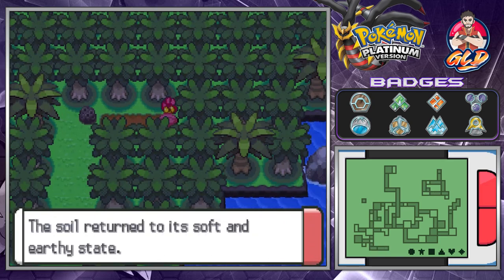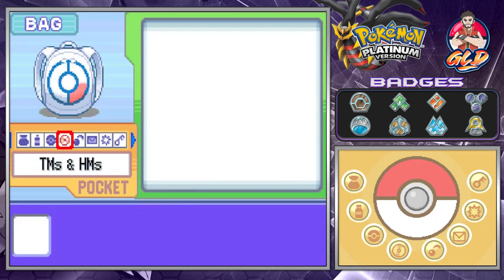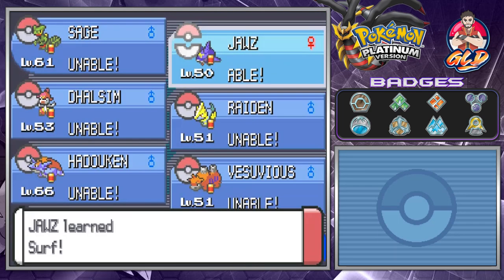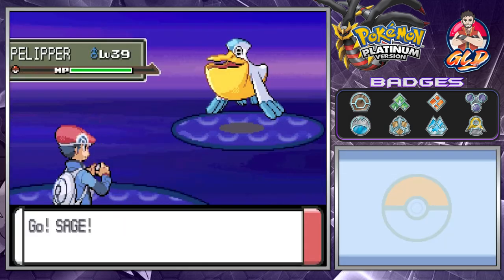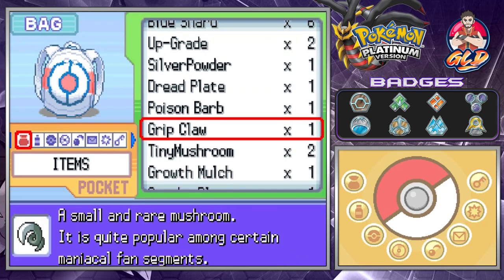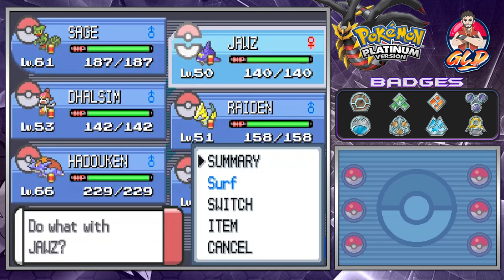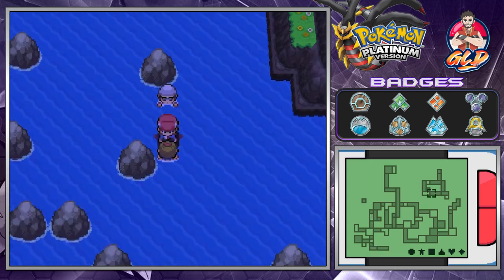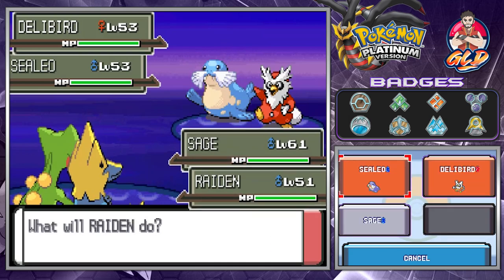We're going to be going into the Fight Area and into Route 213, getting some berries. We're going to be speeding up. It looks like we need a Pokemon that knows Surf, so we're going to be teaching our Pokemon quite a few moves we've forgotten. Joust, you have learned your Surf attack! Let's go right ahead and Surf away and see what kind of Pokemon we can take on. We need to put on some Repels because there's going to be a lot of activity, and there might be a double battle for us.